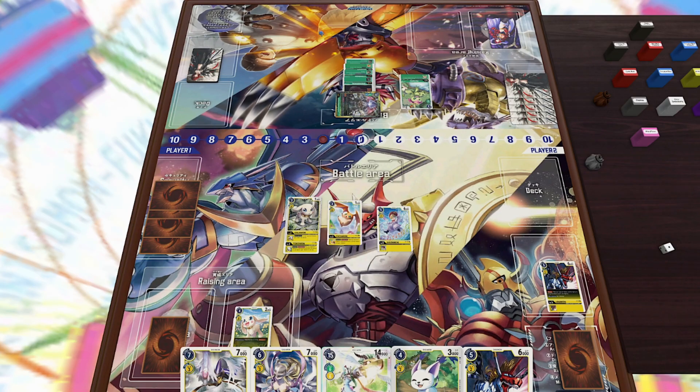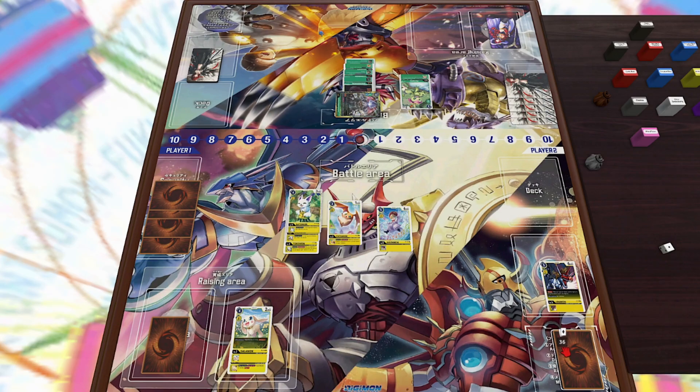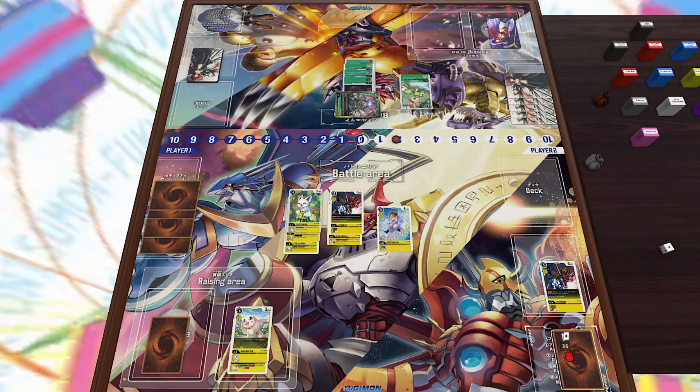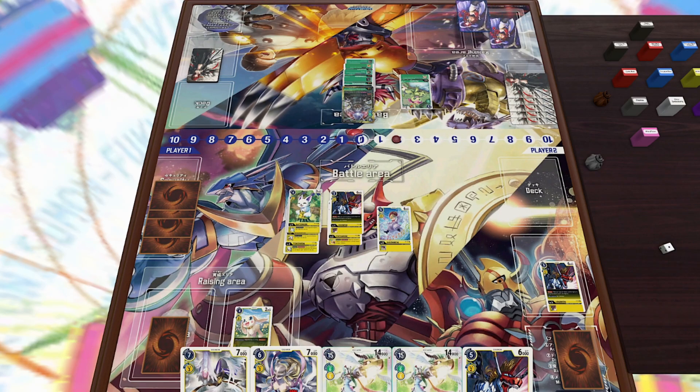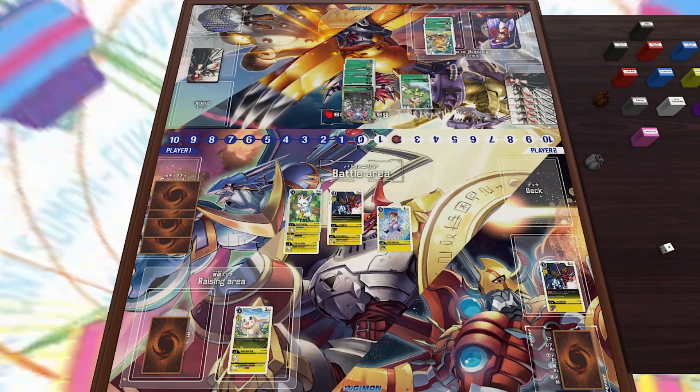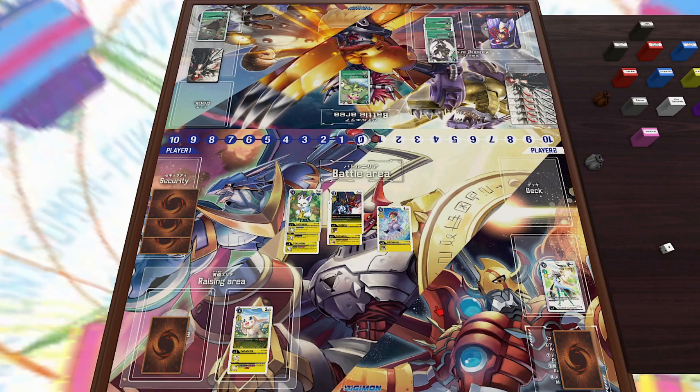I could play Gatomon and then MagnaAngemon — I don't want to waste Angewomon since I have four security. Unimon might be a good option in case he attacks with Palmon, but I might not block with Unimon because ImperialDramon really punishes blocking. He digivolves Agumon, digivolves Stingmon — you can just see the amount of Digimon he's building up. He attacks with ImperialDramon — I would have attacked with Palmon first — but he loses that ImperialDramon to Chaosmon, which is extremely lucky. Then he digivolves Kabuterimon into PileVolcamon, leaving me with three memory.